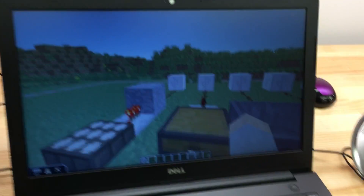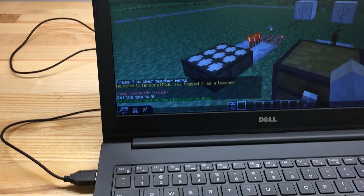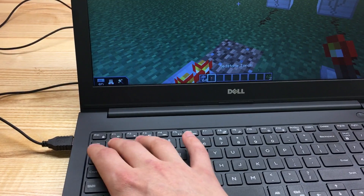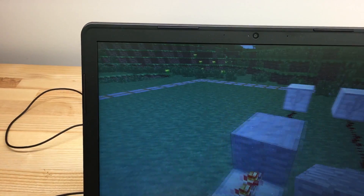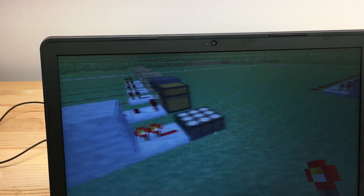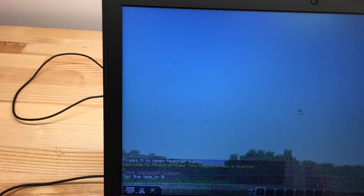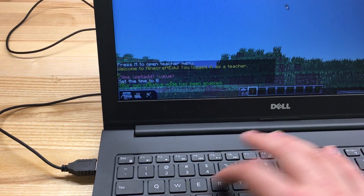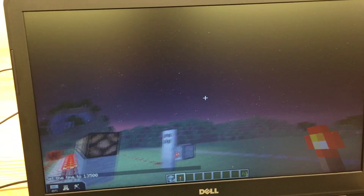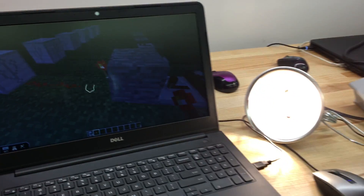Here's a daylight sensor — it's daytime right now, so we don't need the light on. But if we set the time to just before sunset, as soon as it sets, let's see if our redstone signal gets triggered and the light goes on.